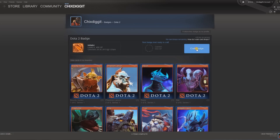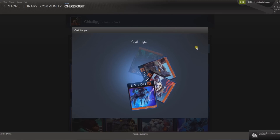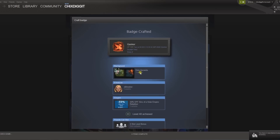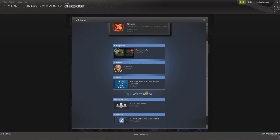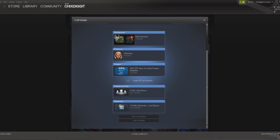If you're under level 10, this will happen every 10 levels. What do we get? We get the Ganker badge, the Dota Ancients background, an emoticon, 50% off Sins of the Solar Empire. I achieved level 40, and I get a five-slot level bonus. You start out with 250 friend slots and get five more for every single level, so I have 200 added on, and I get one more showcase.